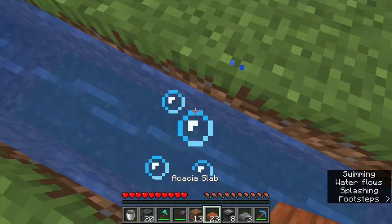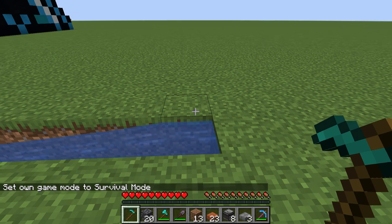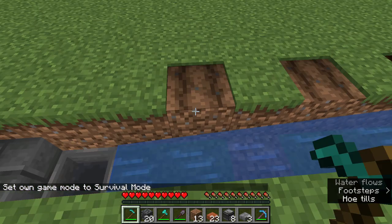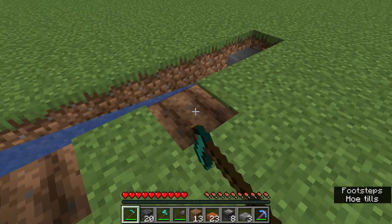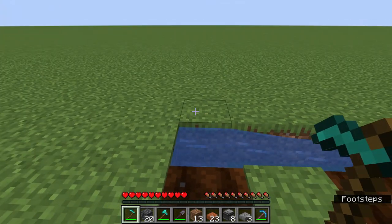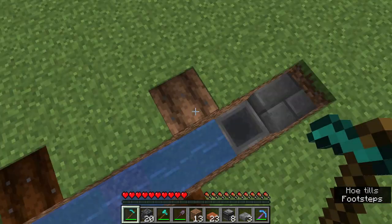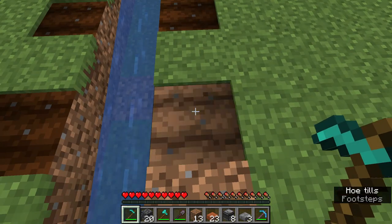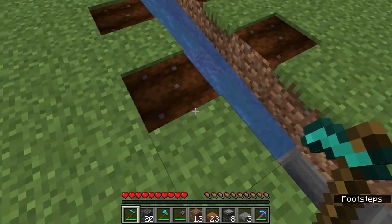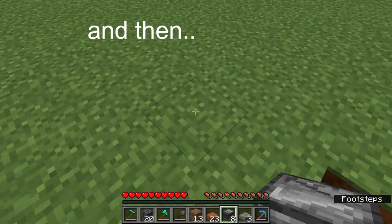The next thing you want to do is till the land — one, two, one, two — like that. By the end you should have four tilled dirt blocks like this. Then do the exact same on the opposite side. In the end you should have eight tilled dirt blocks.